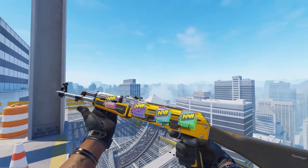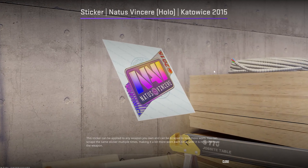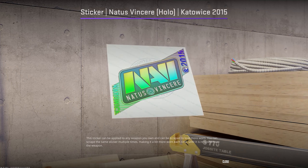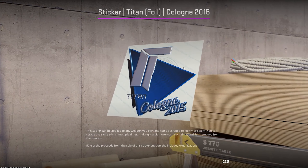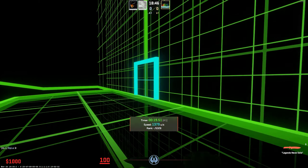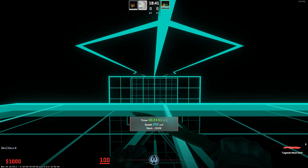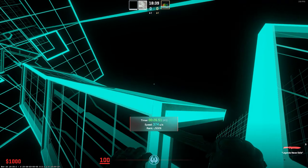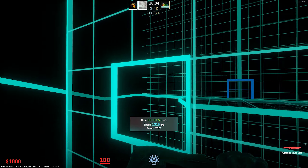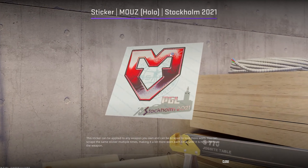Here are some of the tournament stickers that they have changed. You can tell some differences in the colors because they made this change to make them look as similar as possible to the CSGO version. They're pretty much trying to make all of the stickers match their CSGO versions. So if you've invested in stickers because the colors look way better in CS2 than they did in CSGO, maybe that's not the safest investment, because sooner or later Valve might catch on and change those as well.